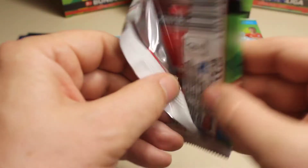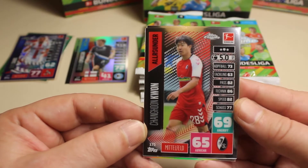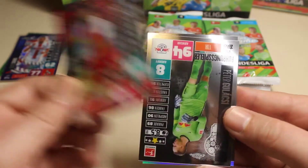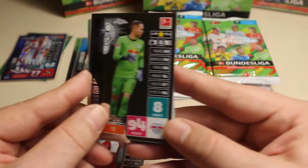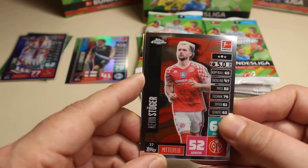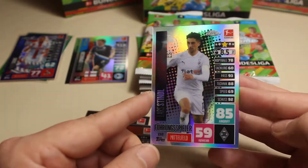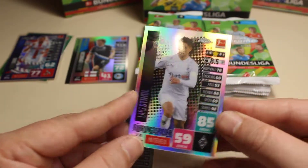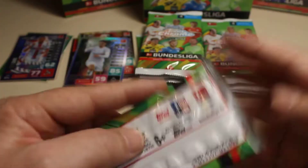We want to see insert cards, numbered cards, special cards and autograph cards — that's the goal of course. The next card here in the next pack — we continue with Hulashki. Then we have Stoker, and then we have another parallel card and that's Stendhal. I really really like those refractor parallel cards, really cool. Unfortunately they are not numbered but still really cool cards.